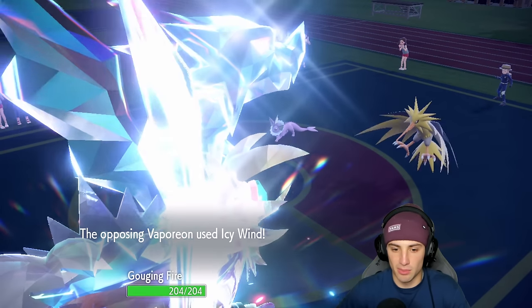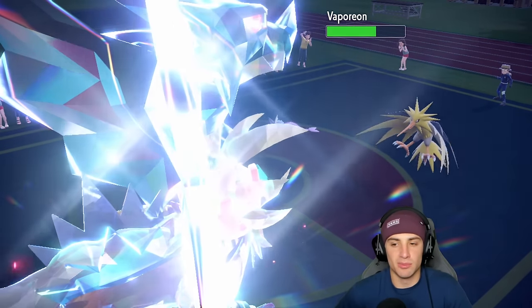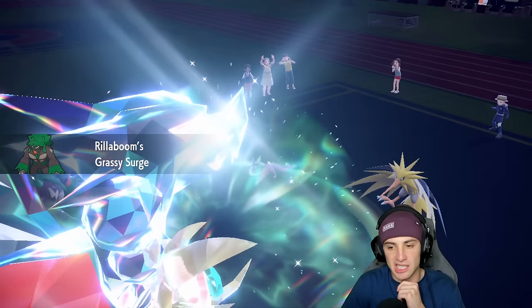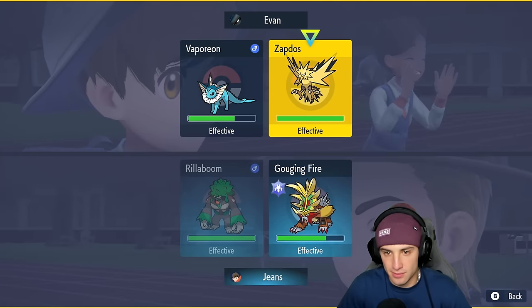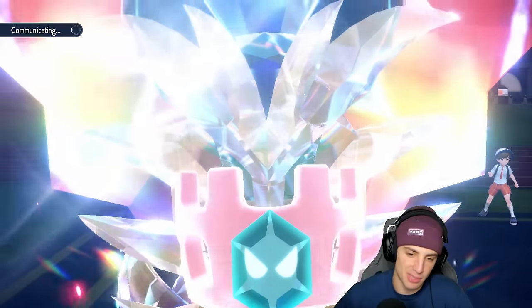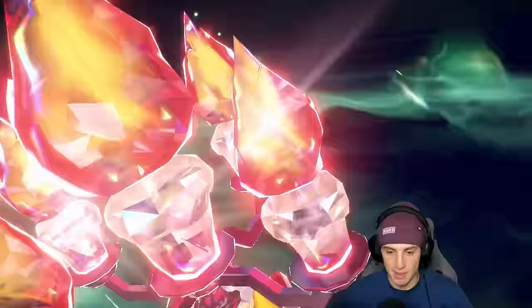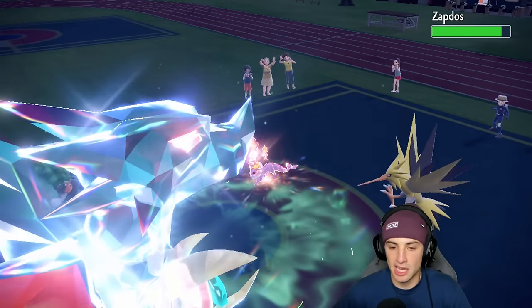I think Vaporeon is going for a water move and we're setting up Dragon Dance — we get the plus one on speed and attack. But then an Icy Wind comes out, slowing us back down and doing nice damage. We don't like that. Leftovers come in and Rillaboom is going to be our best friend. We bring out Rillaboom and attack Zapdos. Definitely should have set up tailwind instead of attacking, but I wasn't really expecting Zapdos to drop a Hurricane without rain.